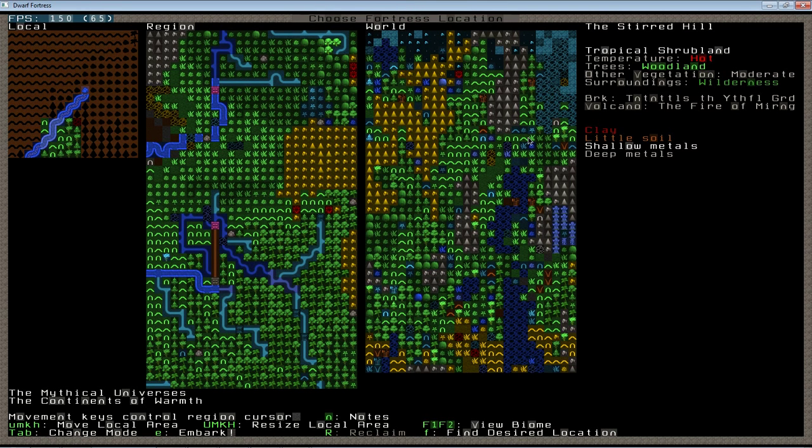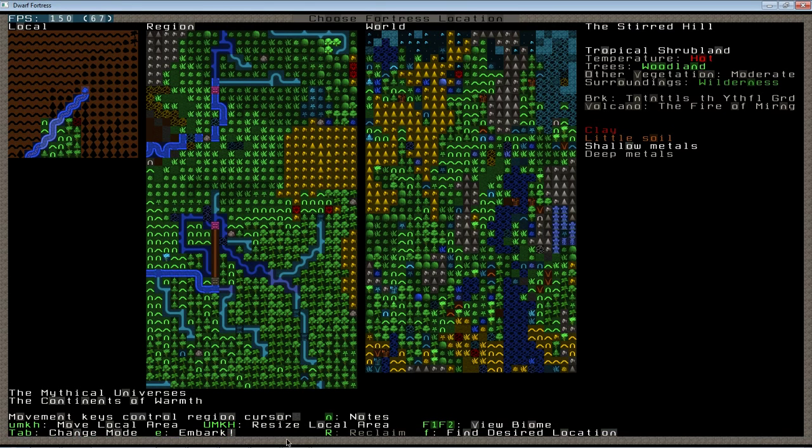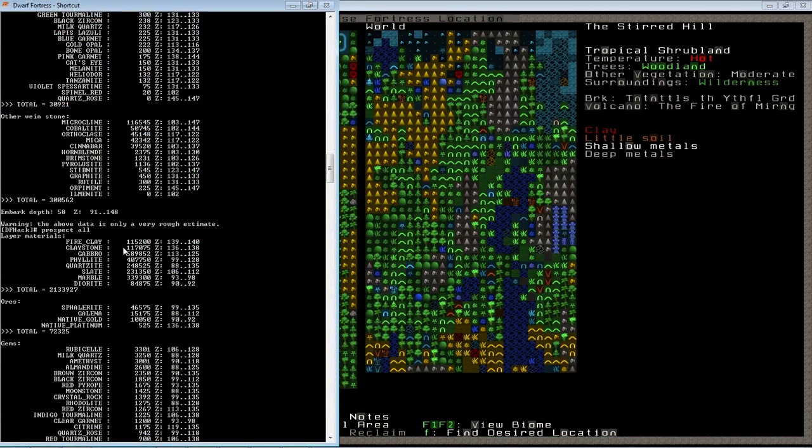It used to be, a few versions ago in Dwarf Fortress, you could actually see a readout of what the layers of stone you were going to see, just like you see over here — where it lists these layers. You would actually get that layer readout instead of this very vague description. At some point, Toadie decided he didn't like the layer readout that everybody was using to figure out what minerals they were going to get, and so this is what we end up with now.